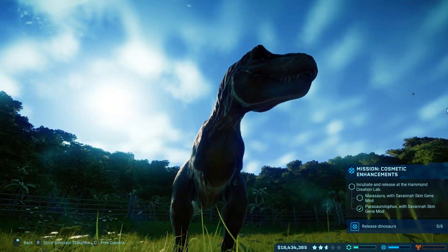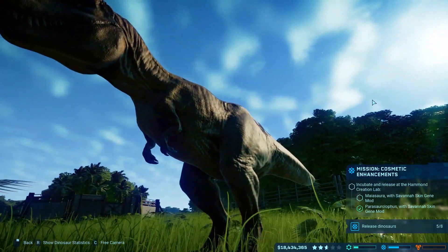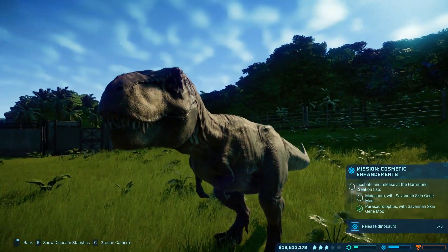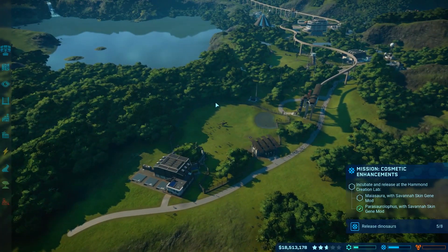Hello everybody, welcome back to some more Jurassic World Evolution. At the end of the last episode we got the big guy, the Tyrannosaurus Rex. Whoo-hoo, she's awesome. We're gonna work on some more stuff today.